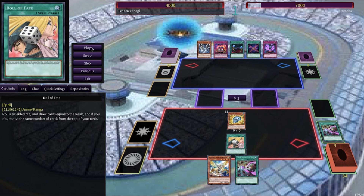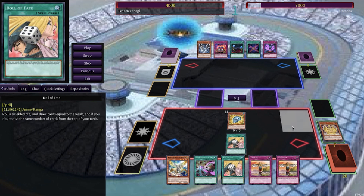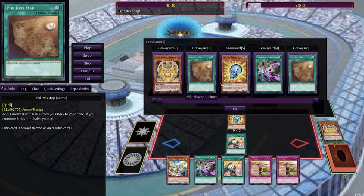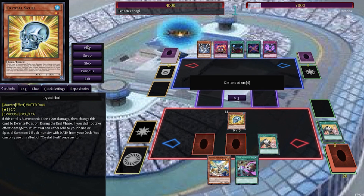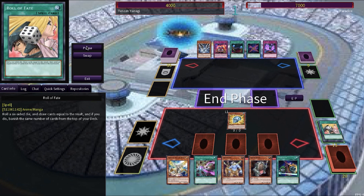Roll of Fate gives Tenzin a three, so he draws three. Although the card says banish, the cards are sent to the graveyard instead — he does not permanently lose them, though he did lose a Crystal Skull and a Rice Map. He sets two cards, then activates a second Roll of Fate, rolling four this time. He has thinned his deck by a grand total of fifteen cards on the first turn of the duel, and he casually sets another card in the back row before ending his turn.